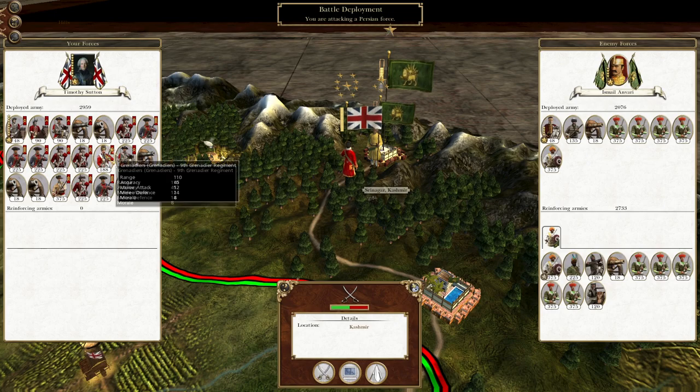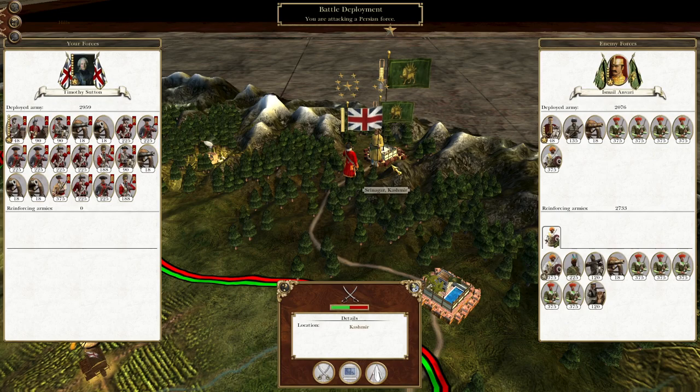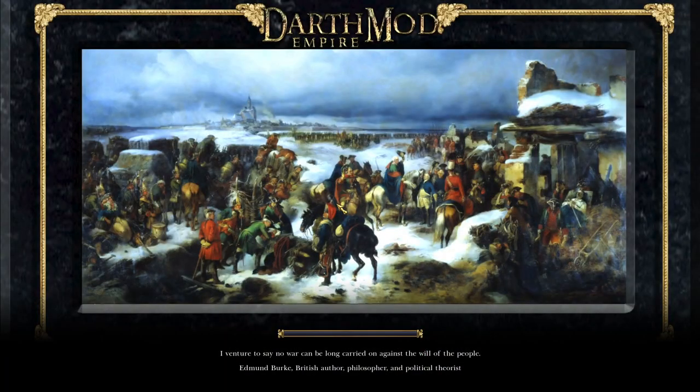To pick up where we left off, we have this force under Timothy Sutton driving north towards the Kashmir Valley to take the city of Srinagar. But we can't actually reach the city at the moment, so what we can do is attack the army currently deployed outside and draw in the garrison of the city. So let's begin.